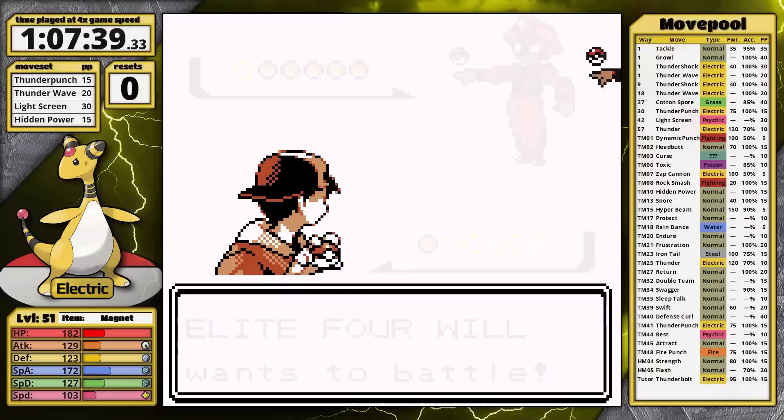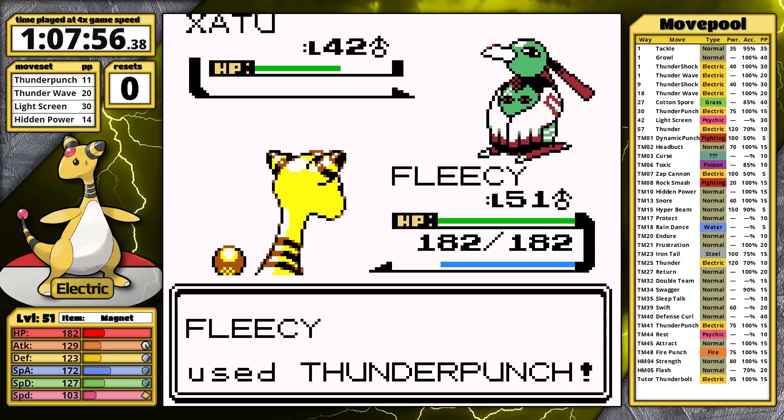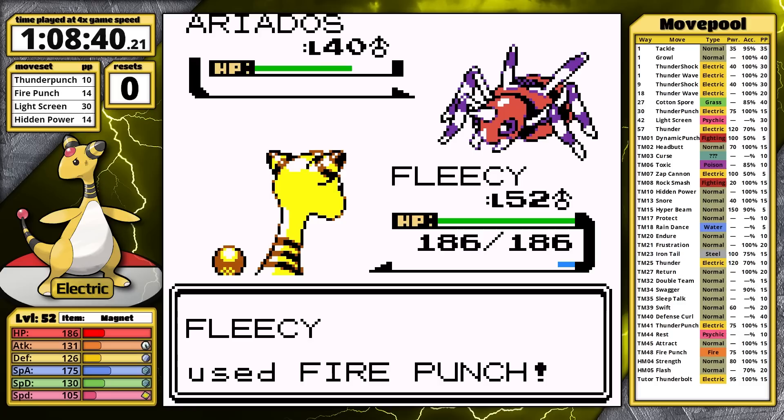Will is first, and he's really a bad substitute for Lorelei. Thunder Punch KOs Xatu, Jynx is next — it survives but misses Lovely Kiss. Hidden Power one-shots Exeggutor without a crit — I'm surprised about that. His next Xatu falls, and then Thunder Punch one-hits Slowbro. That was very easy.